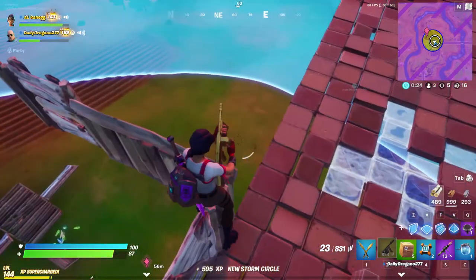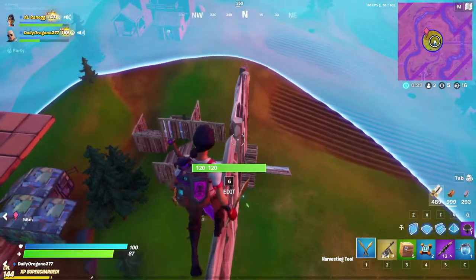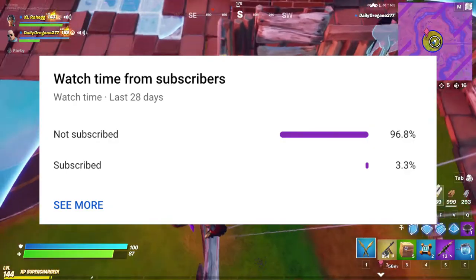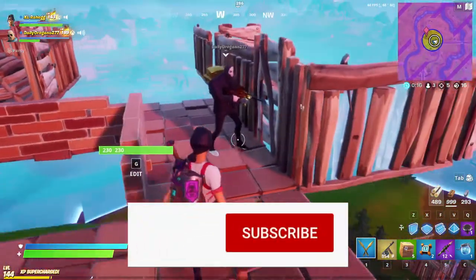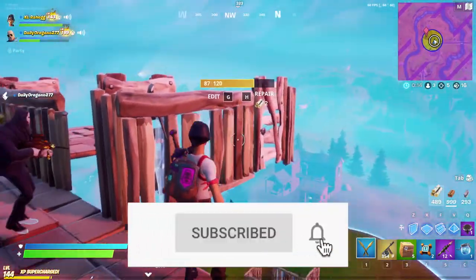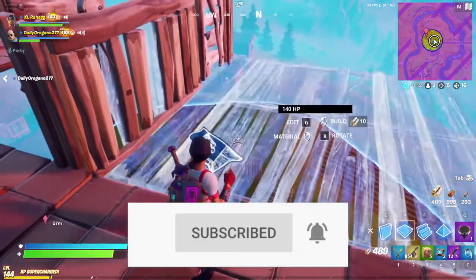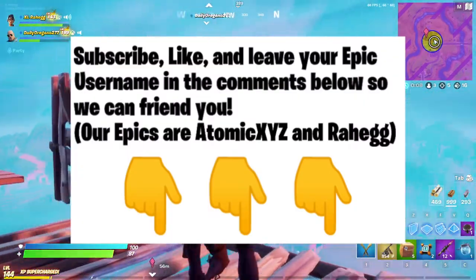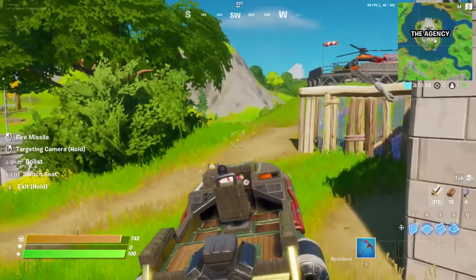Hey guys, welcome back to another video. Today we're gonna be showing you how to get into the agency vault without a keycard. Only 3% of you guys are subscribed, so make sure you subscribe and turn on that notification bell so you get notified when we make another glitch. Leave your epics in the comments so we can friend you and play with you guys.